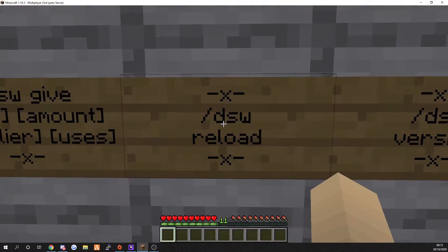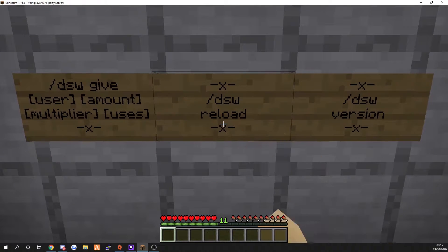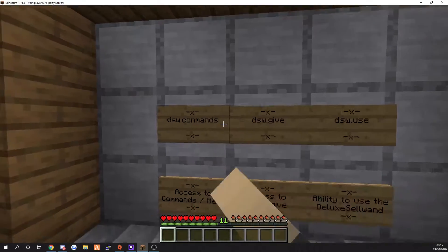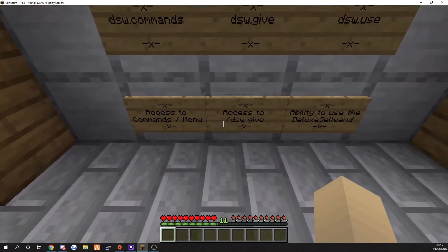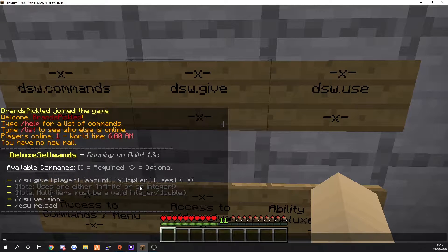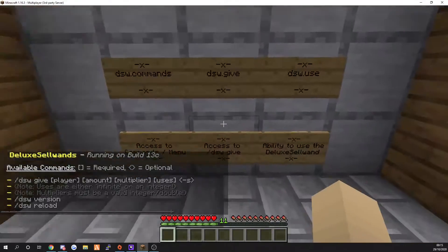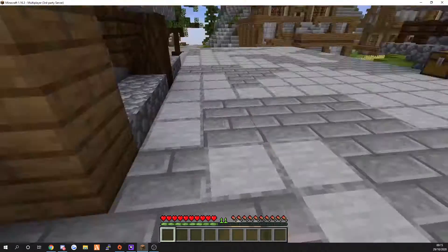Then you've got your next command, which is DSW Reload, which simply reloads the plugin, and then the version command. And then you've got your permission nodes: DSW commands, which allows you to access the commands as well as the menu; DSW Give, which allows you to give people the wands; and DSW Use, which allows you to actually use the wand itself.